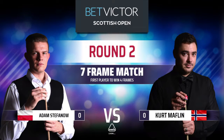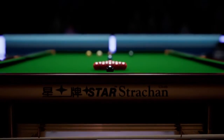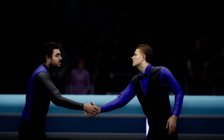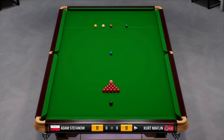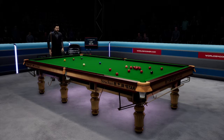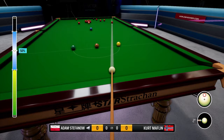Hey guys, welcome back to another episode of Snooker 19 with our rising star Adam Stefano, who is now in the second round of the Scottish Open facing Kurt Mafflin for the very first time in the series. I took the liberty of skipping the first round — we played Chen Feilong and won 4 frames to nil. I thought we'd skip it since it was an easy game. Originally I was going to skip the second round too, however since we've never played Mafflin before I thought we'd do it on camera. He's currently 52 in the world, and we are currently 8.